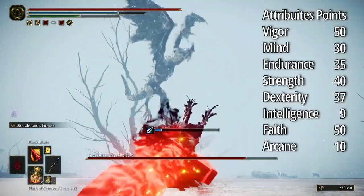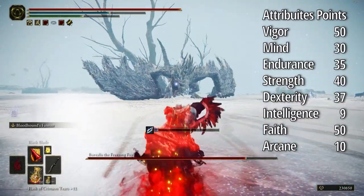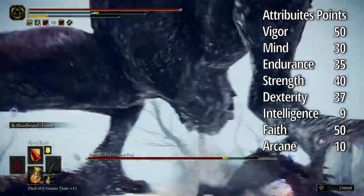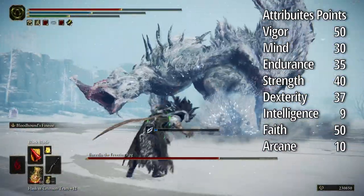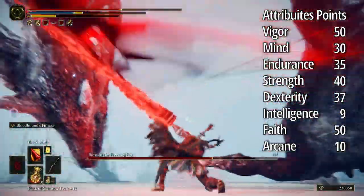These are the stats for PvE and normal bosses — you can beat the game with these. But the build is flexible and you can change anything. For example, if you want to use Arcane magic, you can move Faith points into Arcane or something like that.